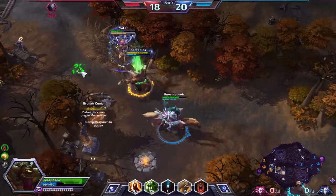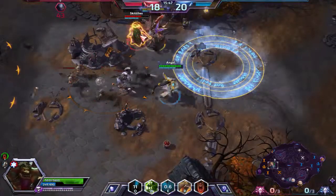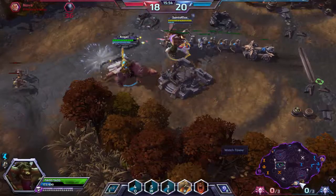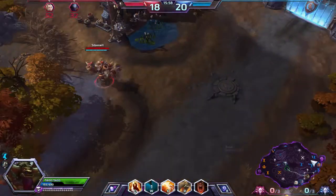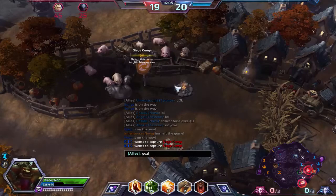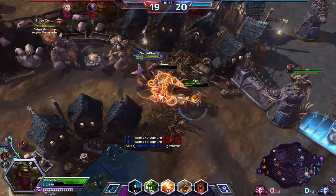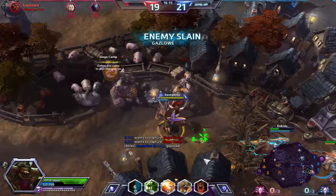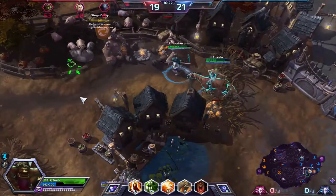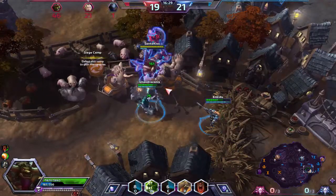We have 4k healing going. I came in there to help Tassadar escape, not to help kill people. Enemy Nova falls. Gazlowe heads to a Merc Camp but is low — we catch him mid-recall and he's dead. I haven't died once this game.